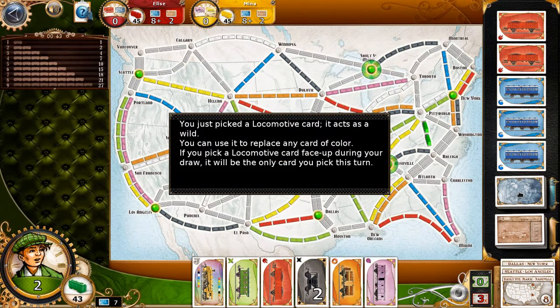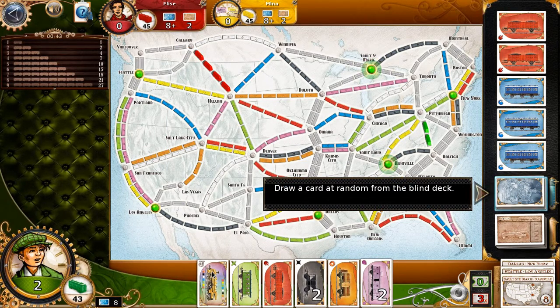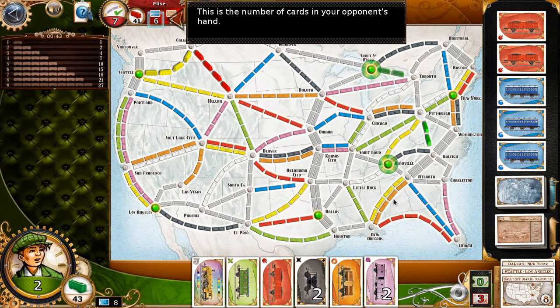I've got an engine. The locomotives are a wild card, so you score points for laying trains. The length of the track determines the points.